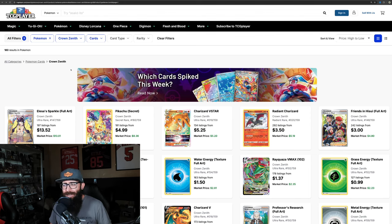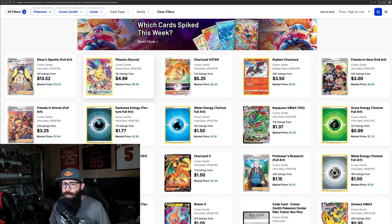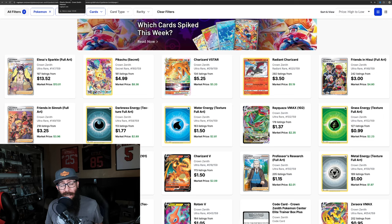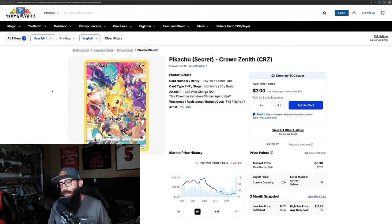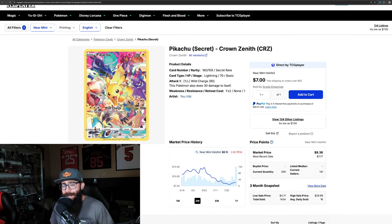If you look at the main set of Crown Zenith on TCG Player, there's not really a whole lot notable. There's only one card worth kind of grabbing in my opinion — the Pikachu Secret Rare. It's the Galarian Gallery where things get really interesting. A lot of these cards kind of hit a bottom and it looks like they're rebounding a little bit. This Pikachu card is amazing — absolutely love it. It's kind of crazy that it is $8 right now. It dipped down to $7.50 and it's on its way up. What we saw is a three-month chart hitting a bottom and starting to rebound.